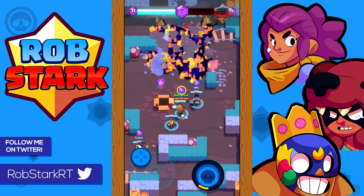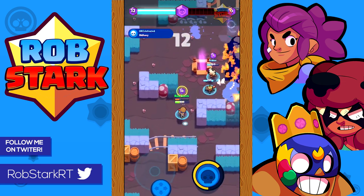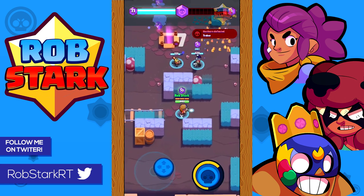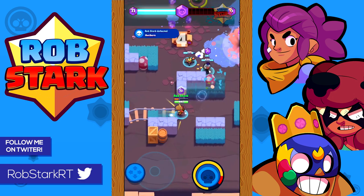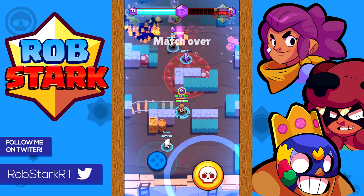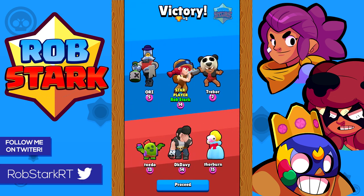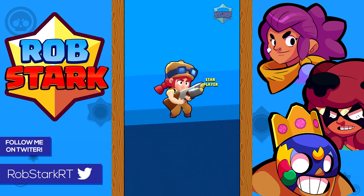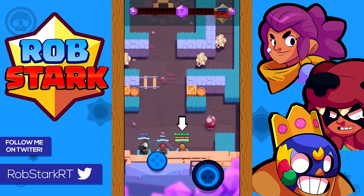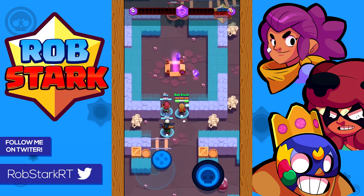Let's start with Smash and Grab. This is arguably Jesse's best game mode where she can control the map with her turret and chain shots on enemies going for gems or pushing up the map. A great tip is that you can often get easy hits by firing at gems when you think enemies might go for them. Jesse used to be one of the better gem carriers, but with the health increase of Brock, Colt, Dynamike, and Ricochet, they've become just as viable. She's still a decent gem carrier though.